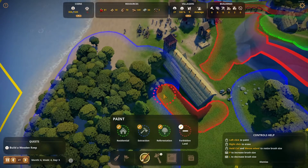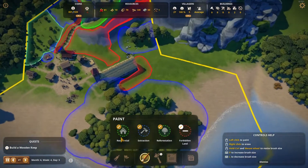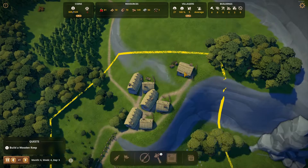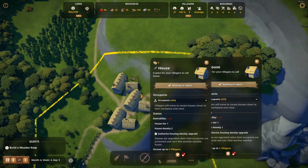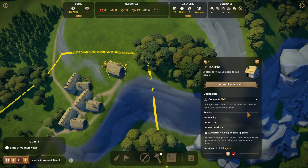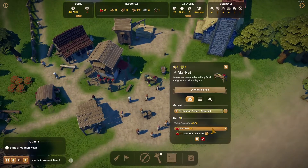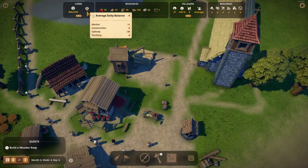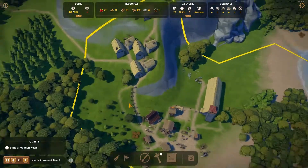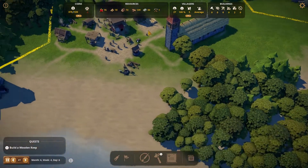Let's put the houses — let's go like this. First of all, let's get the right size. These are all one house. That's got six, that's got six, that's got four. We actually need more people. We're losing money — why are we losing money? Construction? Construction of what? Oh, those. Wood is good, planks are brilliant.